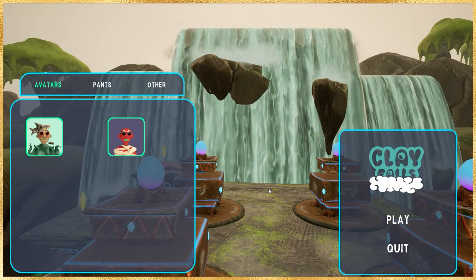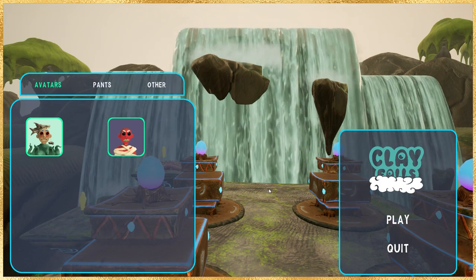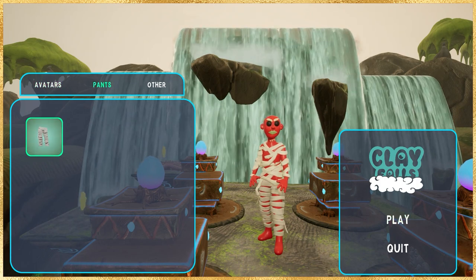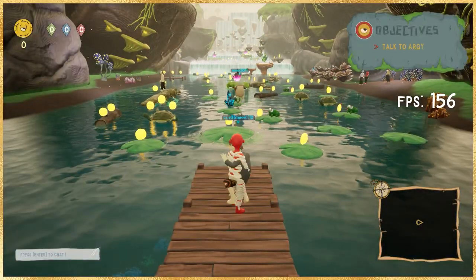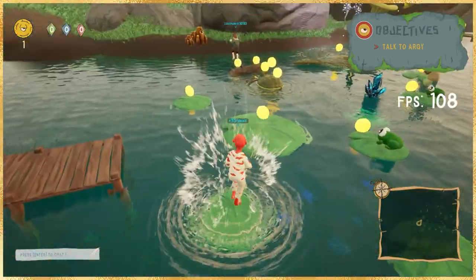Welcome everybody, Tommy here with Freedom 35ers. Today we're going to be doing a walkthrough of Clay Nation's Clay Falls pre-alpha. To get started, go ahead and log in with your credentials from clayspace.io — this will give you access to your clay assets associated with your linked wallets. Keep in mind this is the pre-alpha version, and it's only open to holders of Clay Nation and Clay Nation Good Charlotte NFTs.